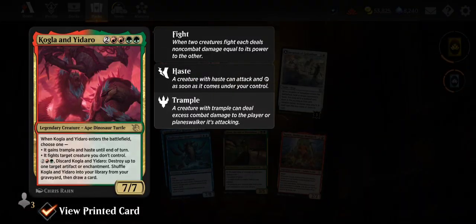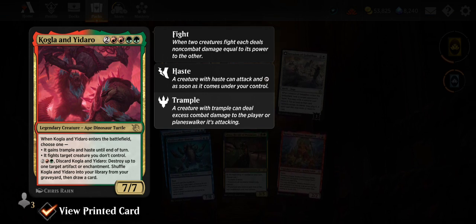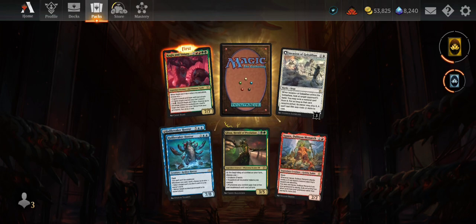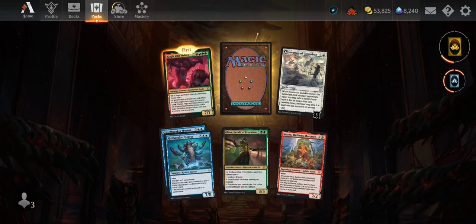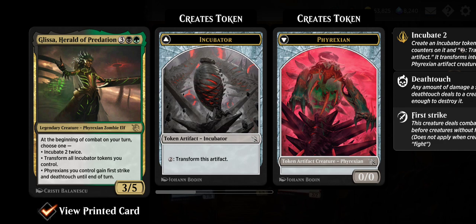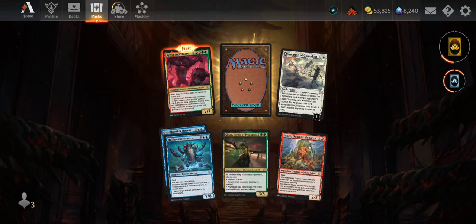Kogla and Yidaro — Ape Dinosaur Turtle, great type line. Two red, two green. When it enters, choose one: it gains trample and haste and fights target creature you don't control. Or two red-green, discard it: destroy up to one target artifact or enchantment, shuffle it into your library from your graveyard, then draw a card. I'd honestly just use it for that last ability — really good. Glissa, Herald of Predation — at the beginning of combat on your turn, choose one: incubate two twice, or Phyrexians you control gain first strike and deathtouch until end of turn. That's cool.